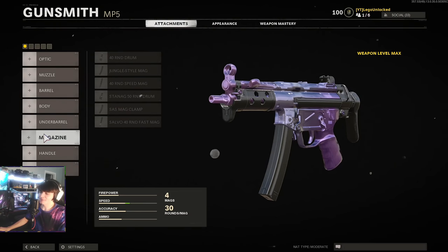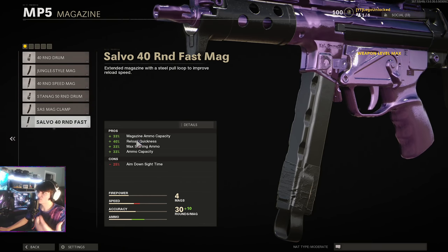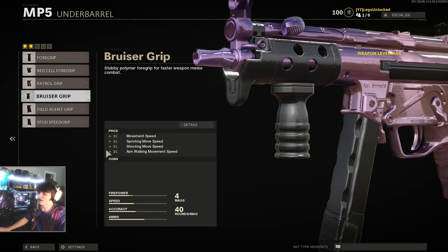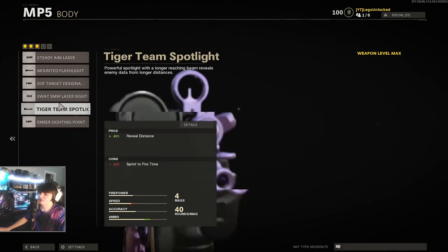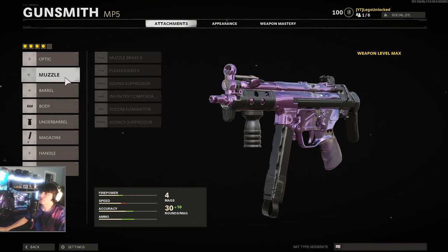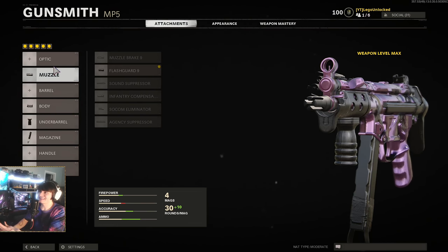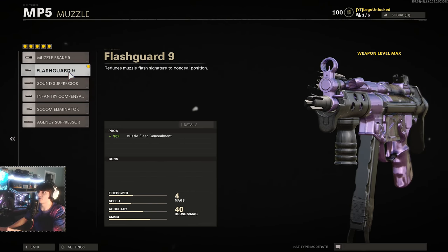For the magazine, run the largest one — it takes away ADS speed but we don't need that for point blanks, and it gives bonuses to magazine capacity and reload speed. For the underbarrel, run the grip that gives +3% movement speed so you can close the gap quicker. For the body attachment, run the one with +36 hipfire accuracy. For the fifth slot I always ran the +90 muzzle flash concealment since you don't really need anything else when you're hip firing at close range.